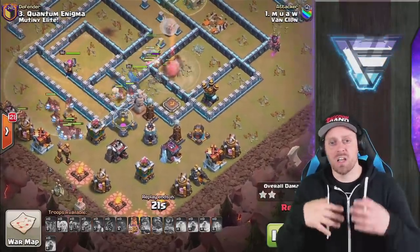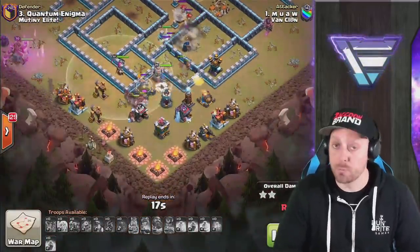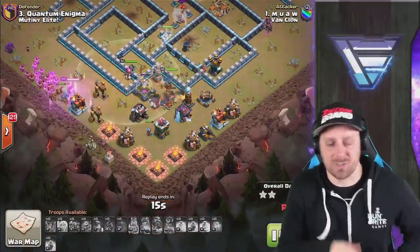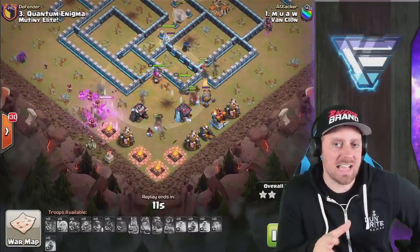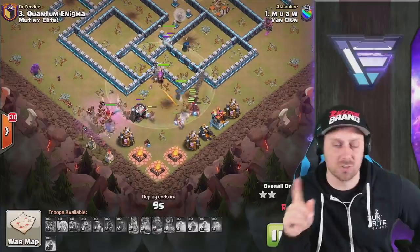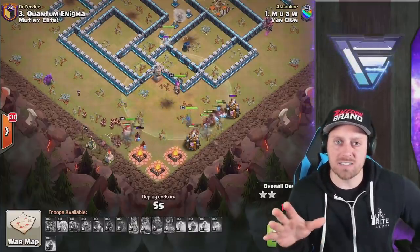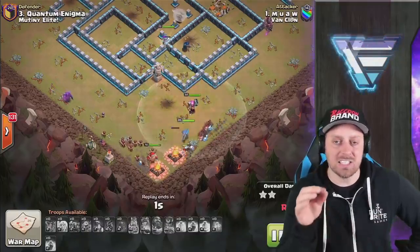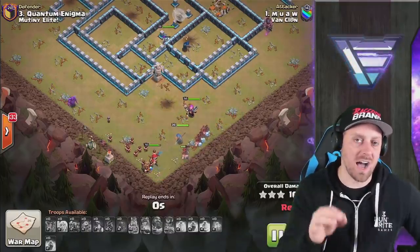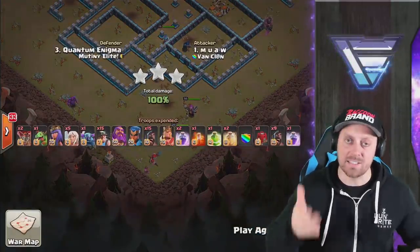With no more spells left, it's going to rely on what's left — which seems to be everything on this attack, as well as the Queen Walk and the King running around the base with his ability intact. This was a pretty dominant hit. So the question is: do you guys think that the Yeti Smash attacks or the Hog Miner attacks are stronger in the meta right now in Clash of Clans? Is it the Yeti or is it the Hog Miner combination? What's the strongest way to attack today in Clash?